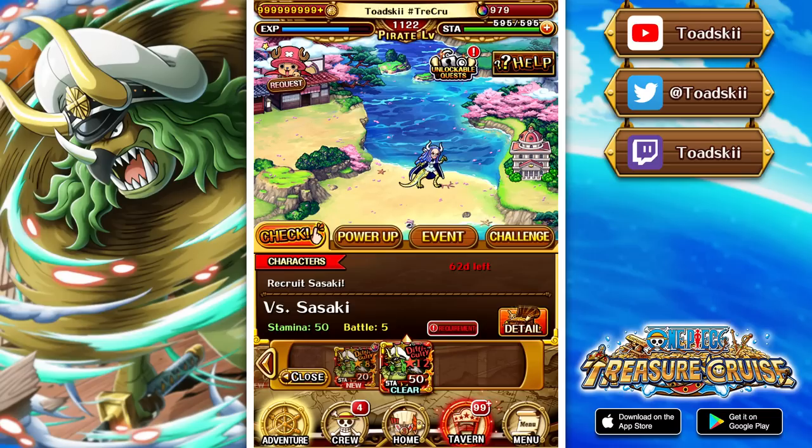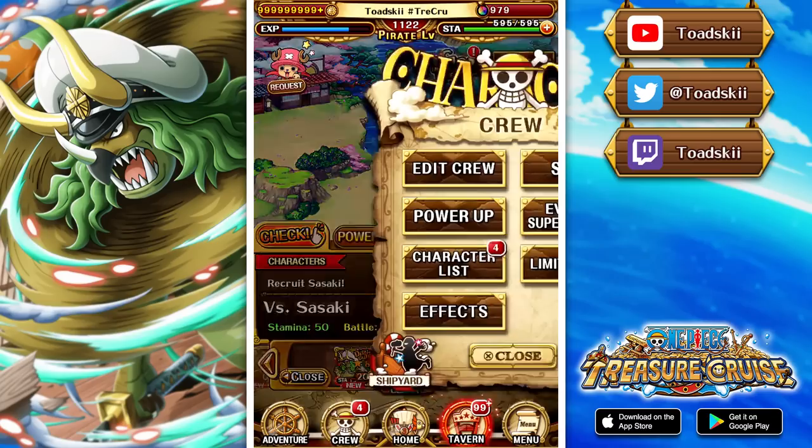This one is interesting because I wasn't here on the release of the event — I was out at the time — but coming back and actually reading the gimmicks of the fight, it looked pretty challenging. However, there are a couple of key characters that you can use either on your own team or as a friend captain that make this fight just incredibly easy. This is another arena that you can get through without too much hassle, so long as you have very certain friend captains, which I don't think they're going to be very difficult to find for this arena.